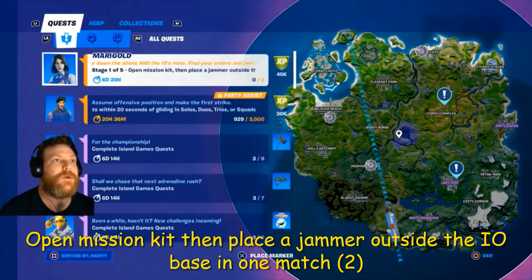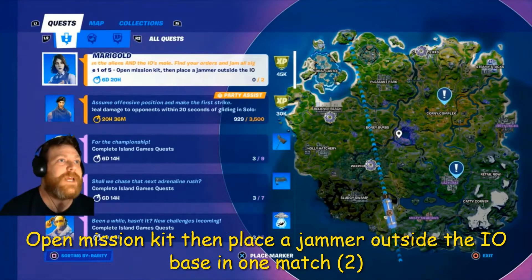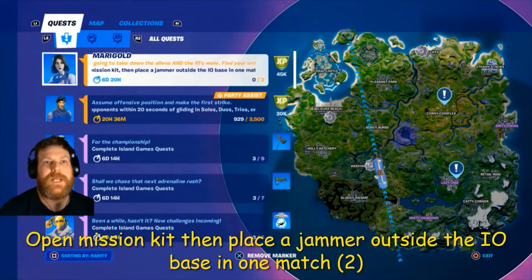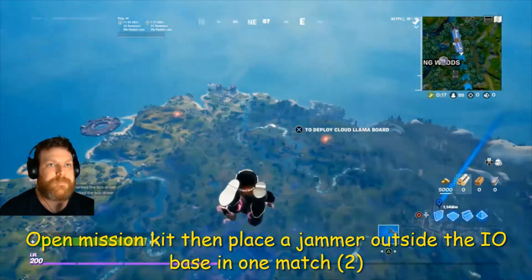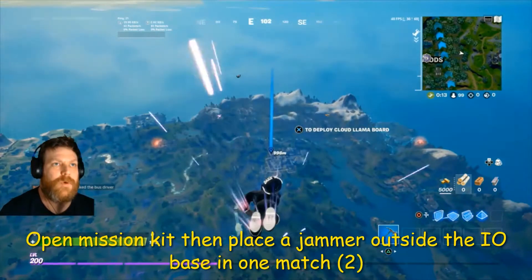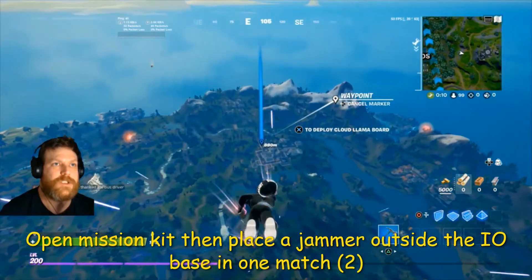So legendary quest week 13 - it's not Sloan's, it's open mission kit then place a jammer outside the IO base in one match. I'm gonna go to Lazy Lake here to get the kit and then we'll go to the IO base. Let's go.